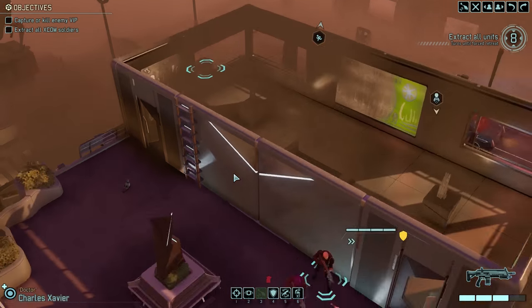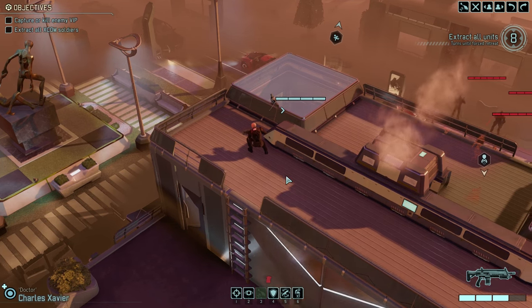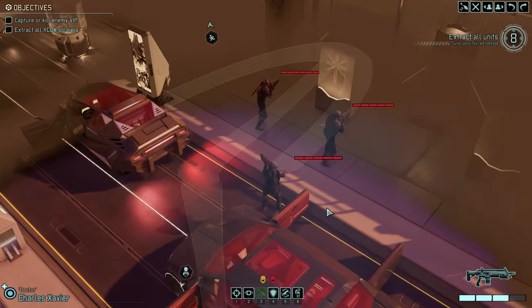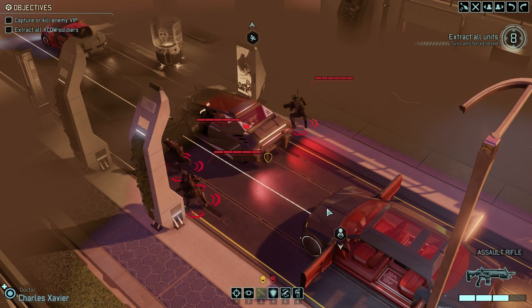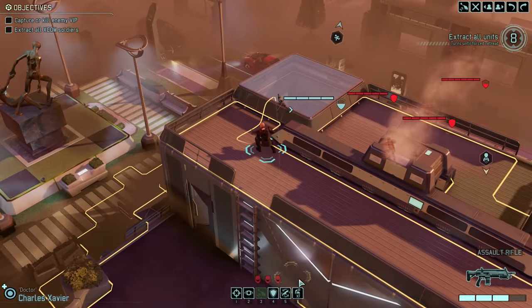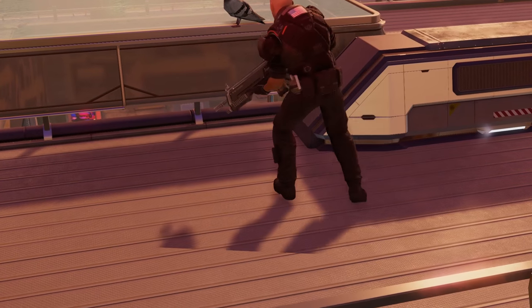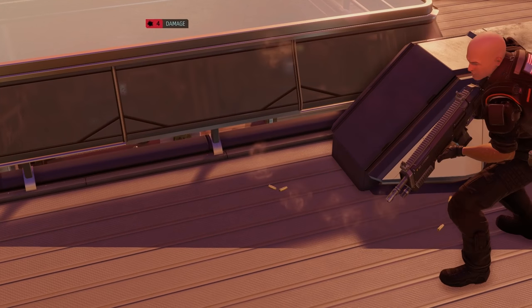I'm working on getting out of here, Central - that would be great if you could just chill a sec. What do we got here? We got a stun lancer and two regular guys. 66% on the stun lancer, I'm gonna take this. Nice shot, very nice shot.